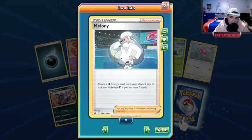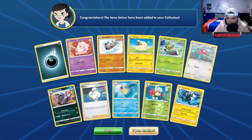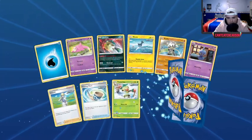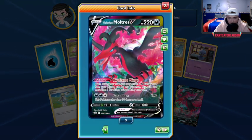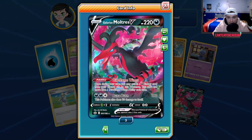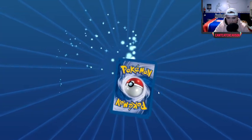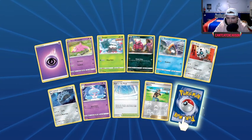Whirlipede — love it! Ice Mommy — cool. Zebstrika — another cool Gen 5 Pokémon. And there it is — first hit of the Chilling Reign opening: Galarian Moltres, which I've already been experimenting with in a deck. I do like the energy flow it gives from the discard pile — very strong with Energy Switch. Big fan.